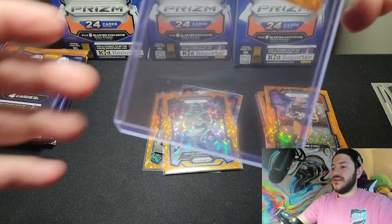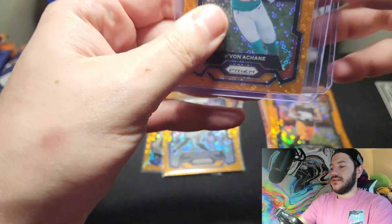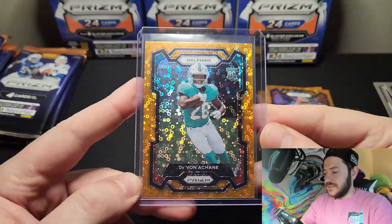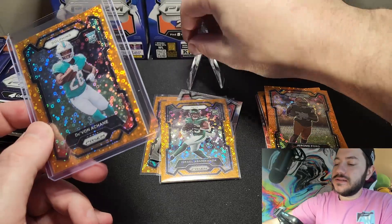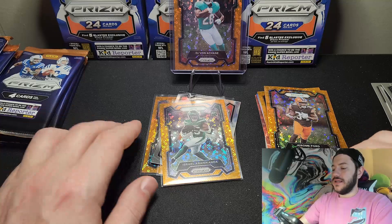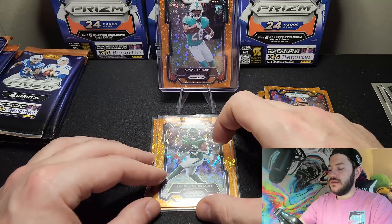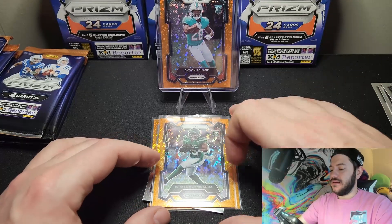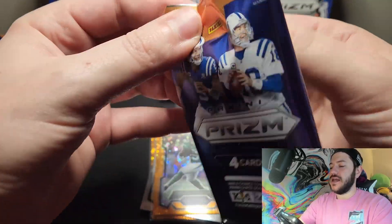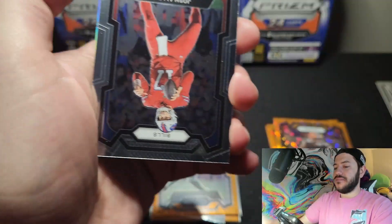My cat likes to sneak in here sometimes and mess stuff up. Devon A-Chan — that's nice. That's our best rookie so far. Here's our silver of the box. We have Josh Allen. If you hit a good silver, it can make up the cost of your last couple of purchases depending on who it is.